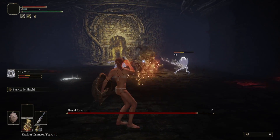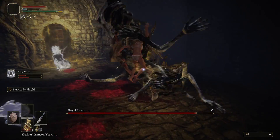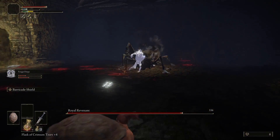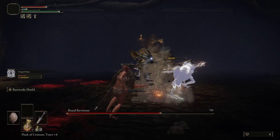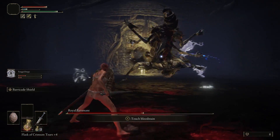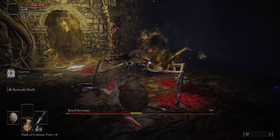He can teleport around and he can spit poison at you. He's quite definitely the most dangerous thing we've done so far — most of his attacks will also one-shot you. So we will be making use of our shield here and our ash summons.